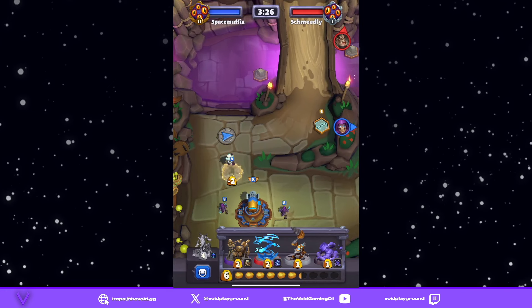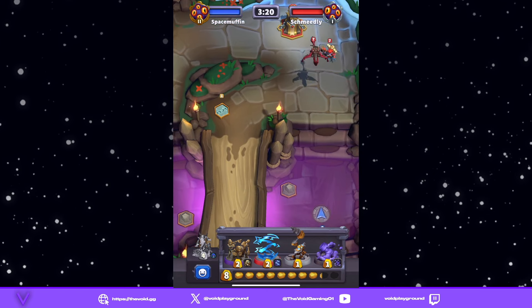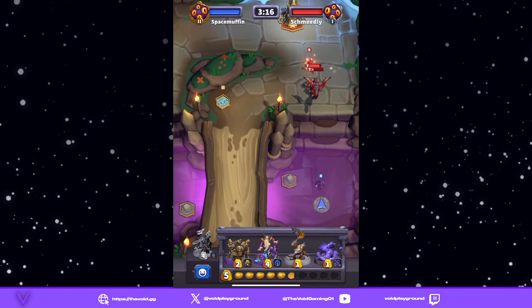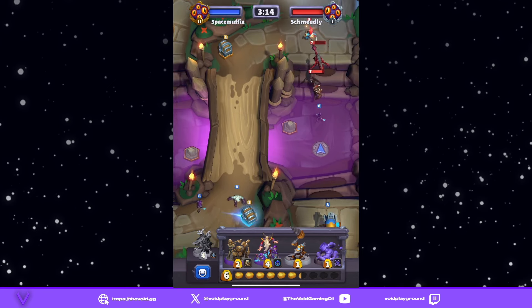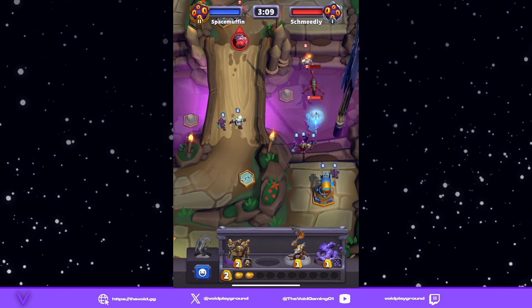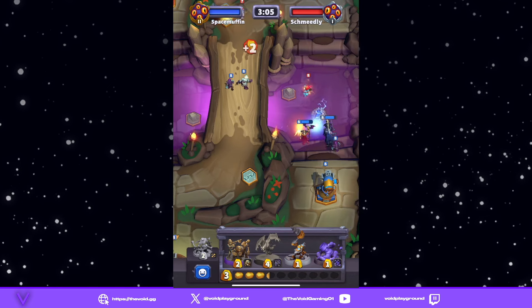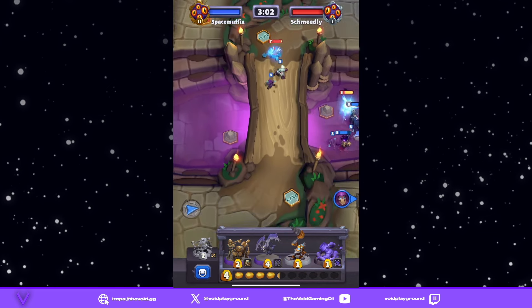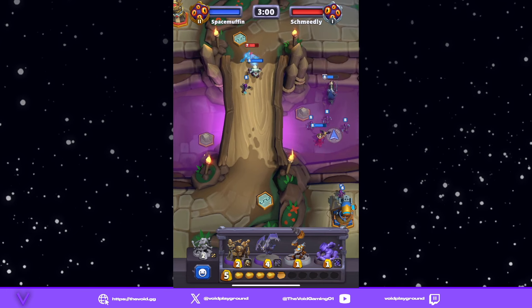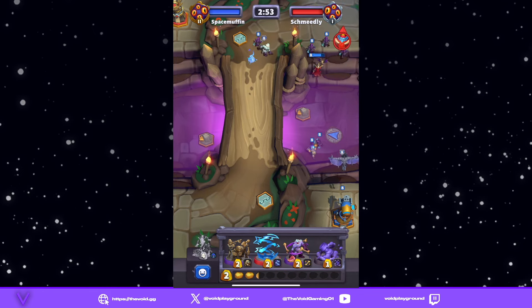We're going to plop a skeleton out. He's got a nice little party going up — we simply handle that. He's got his dwarf out — not a big deal. We're going to start mining: he who makes the gold makes the rules, that's kind of what we're going for here.